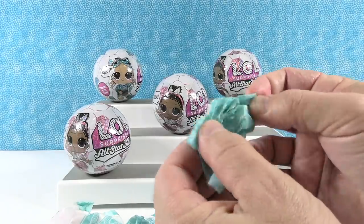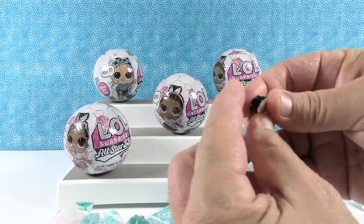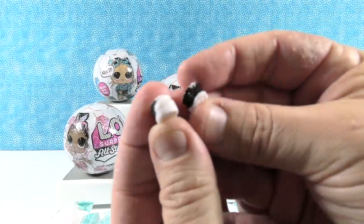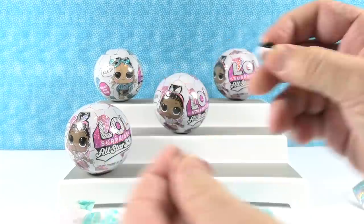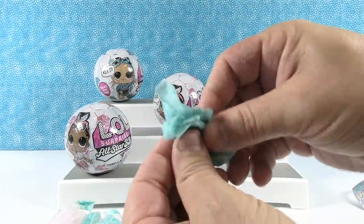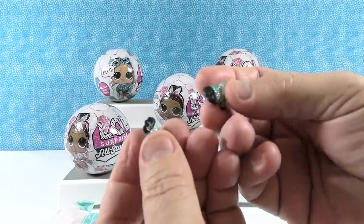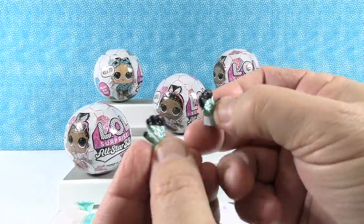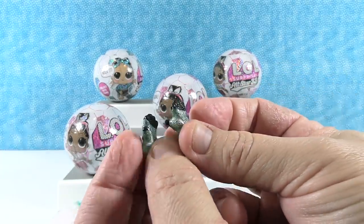So let's take a look at the first surprise. Now these are coming wrapped in tissue paper as opposed to plastic. So we have little black and white sneakers. These are cute, they're glittery sneakers. Next up, another small accessory — we have gloves. Those are awesome, they're little glittery gloves.